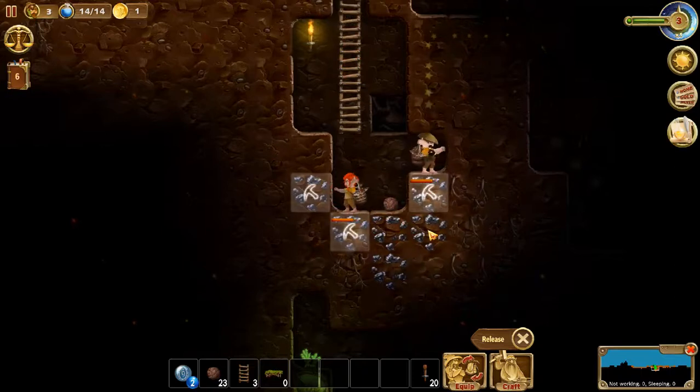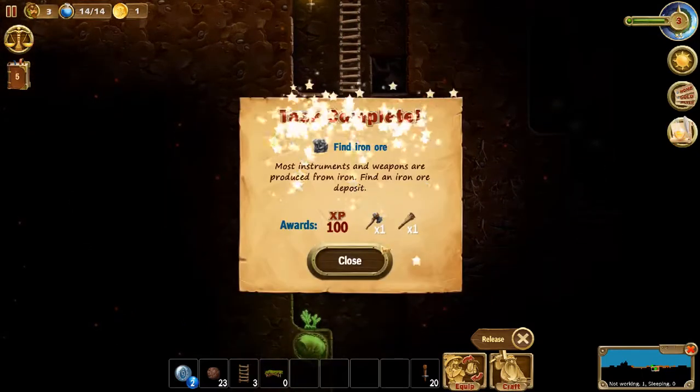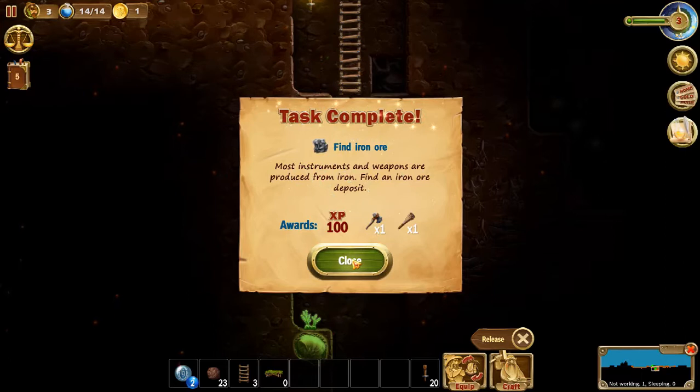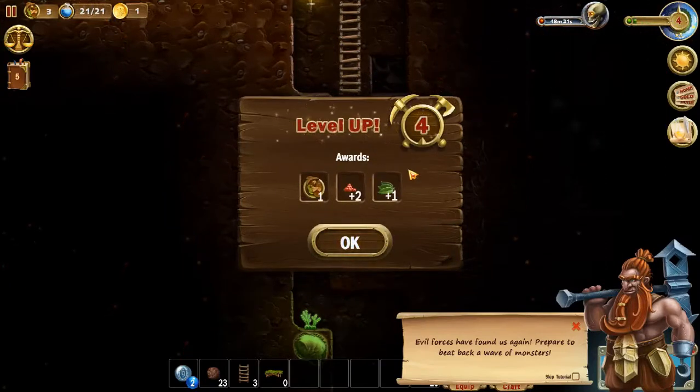And while you have control over them, if you want to dig where you're not digging just right click — there you go. I found more iron — that's an objective that just got completed. Okay, now leveled up to four. Now that I leveled up to four, you see this skull that just popped up — evil forces have found us again. Prepare to beat back a wave of monsters. After a while, 48 minutes 21 seconds, that will fill up and whenever that fills up you will get attacked.